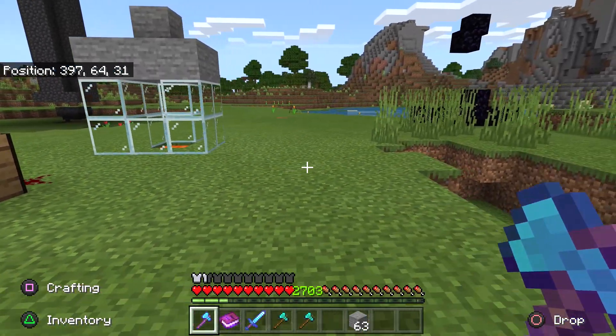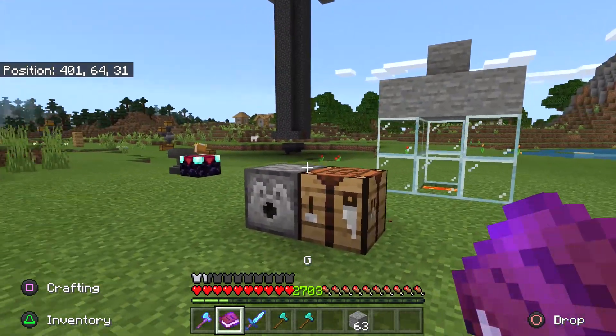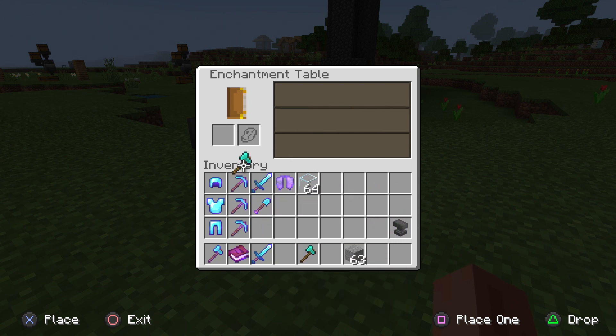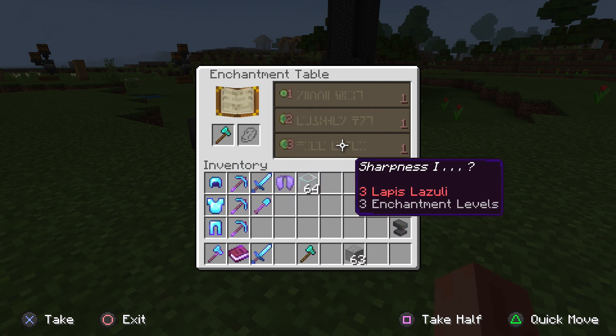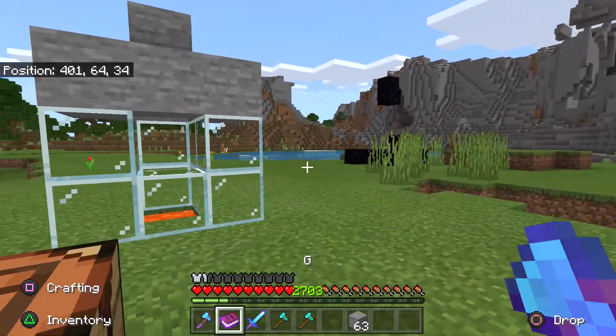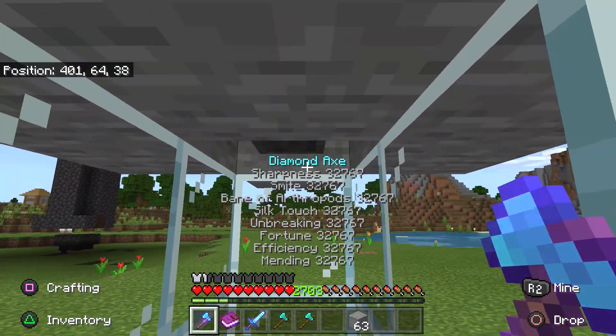If you want to duplicate an item, take it to an anvil and simply rename it. When you take the renamed item out, it will duplicate — literally within one second. It's going to be so easy to do, and I'm going to show you guys that as well.